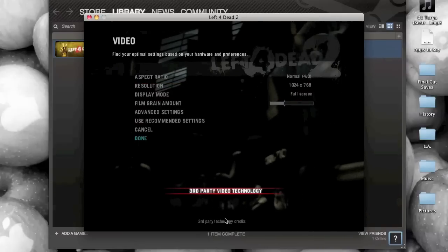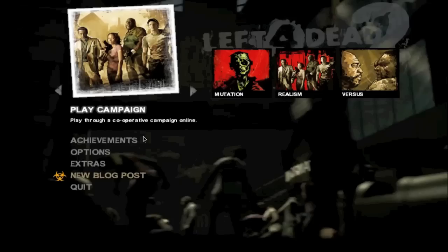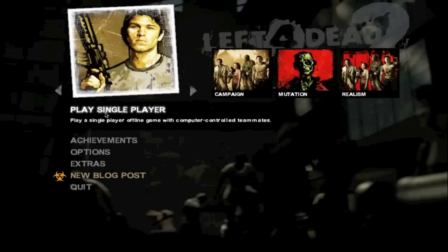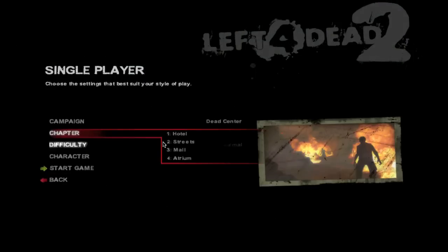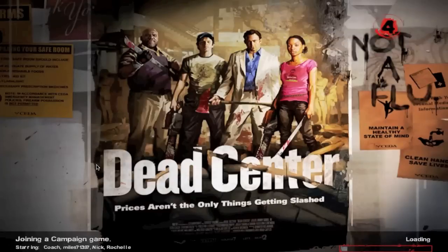I think it says 1024 by 768 — correct me if I'm wrong — but I made it full screen. If it seems a bit laggy, that's because in full screen mode on the highest graphics quality settings it is a bit laggy. That's why I usually play on 800 by 600 in windowed mode, mostly because I play in class a lot and it's easy to minimize.